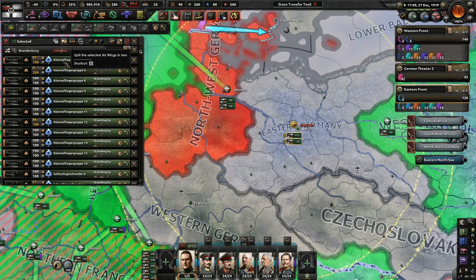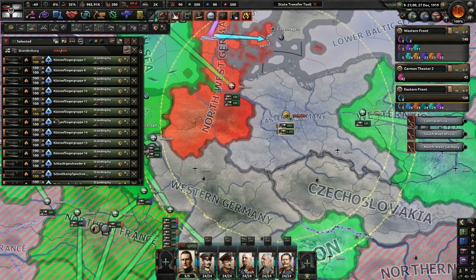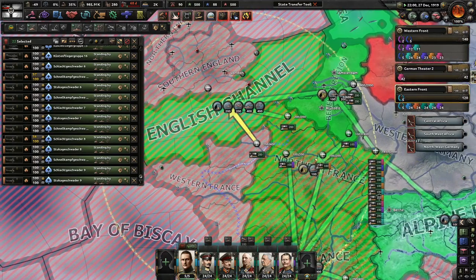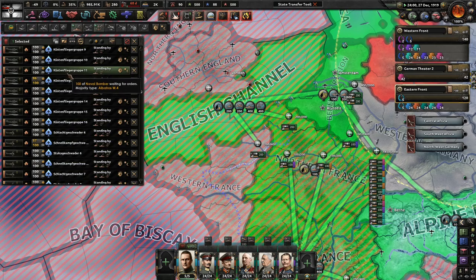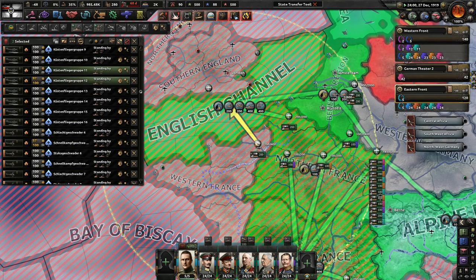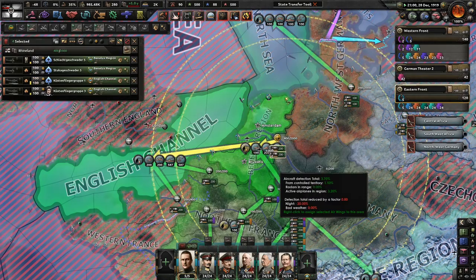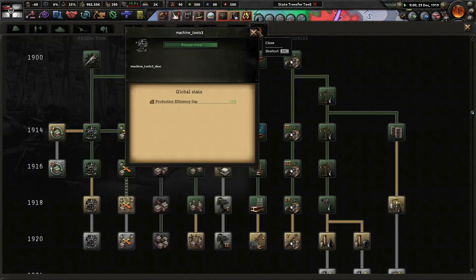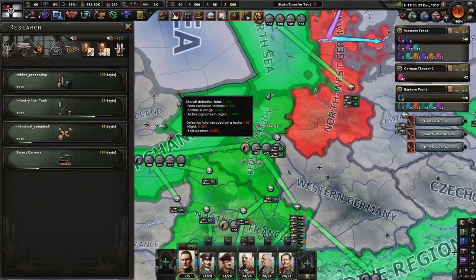Thank you, Poland - you can go home, it's fine. A couple thousand planes here and there. I don't want to throw close air support on naval bombing missions just yet. You guys come over here and do that in the English Channel - that'll be very nice. You guys really don't have the range that we need. We might invade the Netherlands just to get over to the British side more quickly.